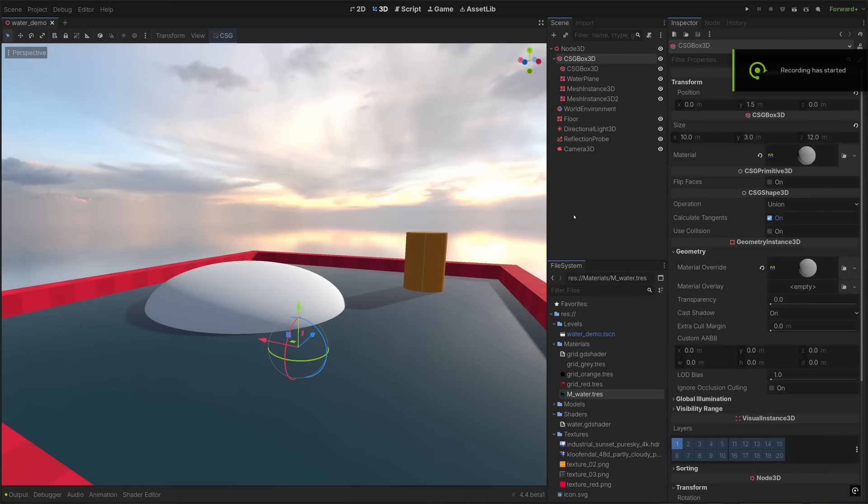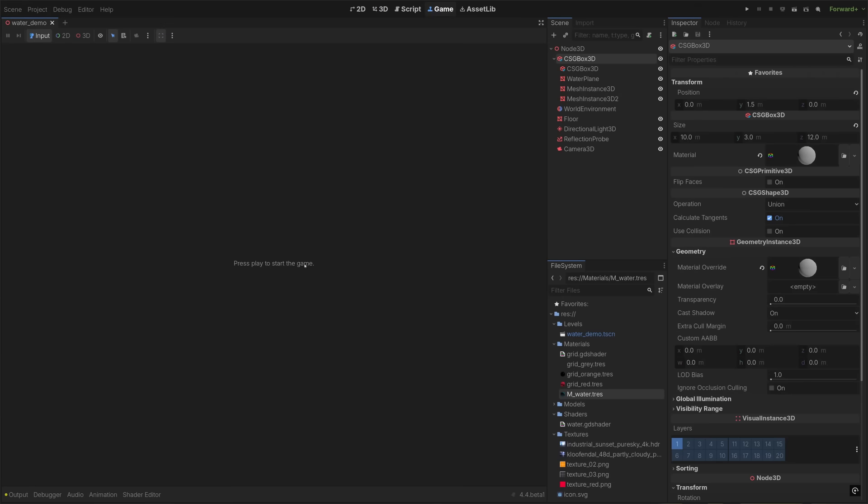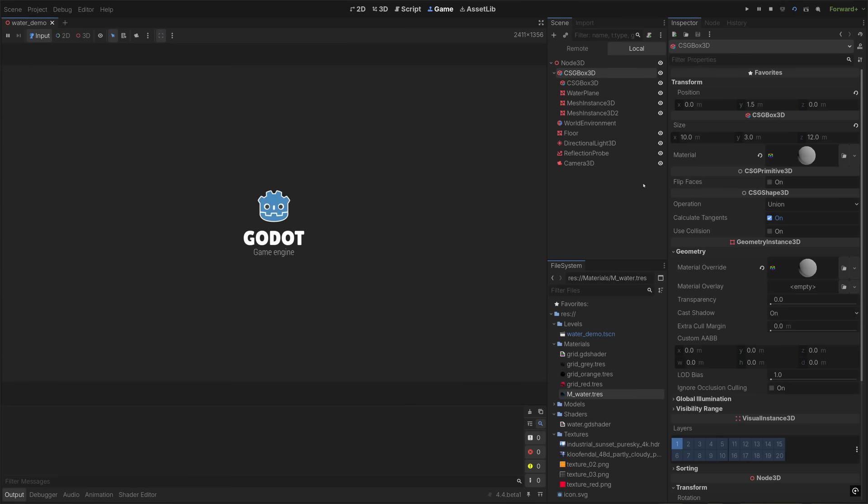For the Gato tip of the week, we're actually going to be looking at one of the features of the 4.4 beta that I'm really excited about — the game embed tab. To me, this is going to make it a lot cleaner to just work in the editor. You don't have a bunch of separate windows whenever you test your game, but it also makes it easier to test specific things while you run your game. So I've opened up my water shader project from 4.3, updated that to 4.4, and if you download the 4.4 beta, you're going to get this new tab up here called Game. If you click on the Game tab, it's actually going to ask you to press play to start the game. Whenever you press play, instead of it running in a separate window, it's going to run right here in that tab.